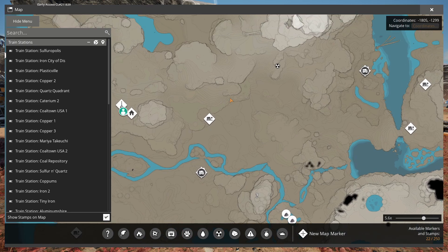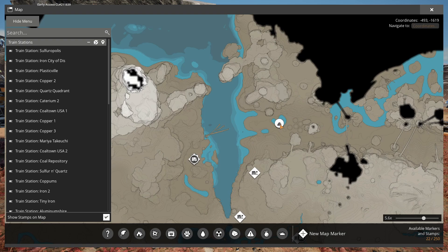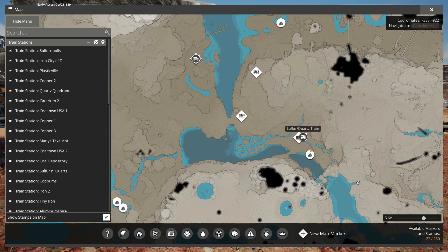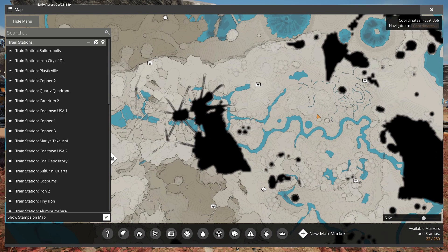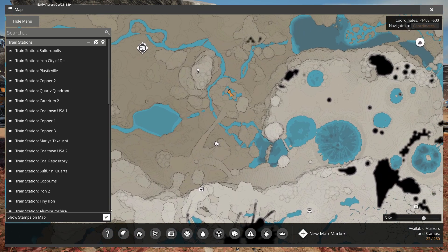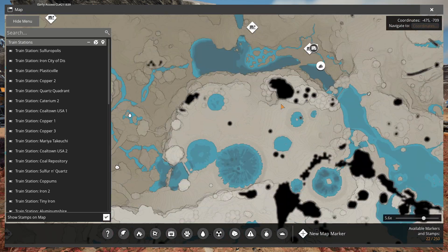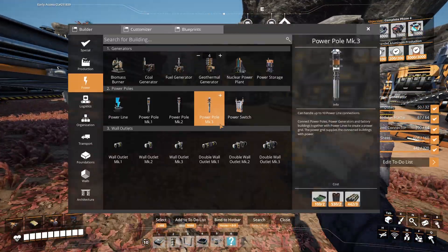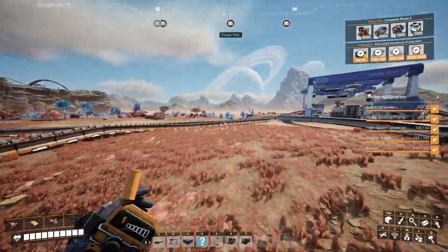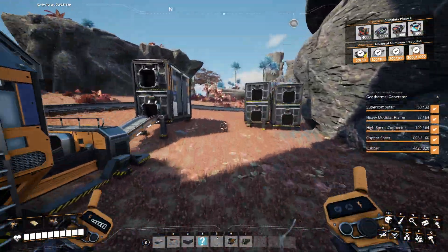There's one very near the sulfur deposit. The other thing I can do is set up some train stations and hook that in for energy. Can I do that right now? A train station — I can, although it does require heavy modular frames, and I need some of those for the geyser energy in the first place. Heavy modular frames — one of the things that keeps coming up is that I need to go create more steel. I need a lot of steel and what I have right now just ain't cutting it.